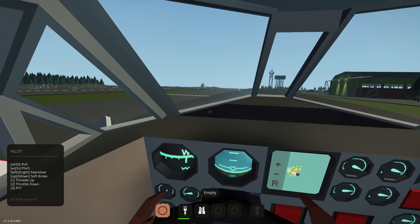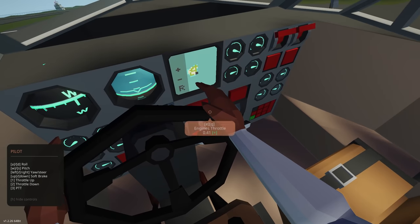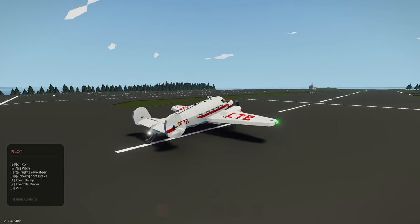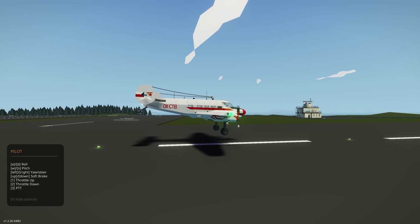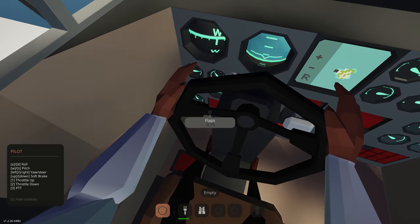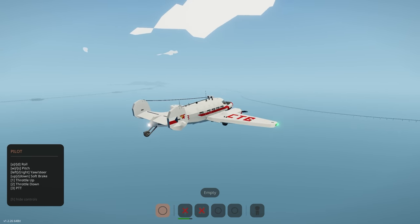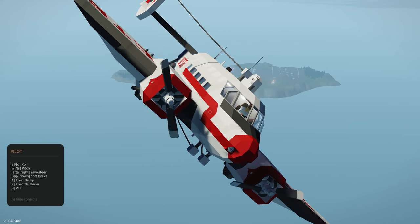Pretty straightforward starting the engines. We're good to go — taking the parking brake off and throttle up to one. The flaps should be doing the work for takeoff — and they are! Look at that! Getting the flaps off now, and then raising the landing gear. Wow, very easy — I like it!